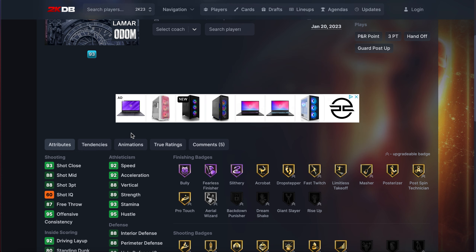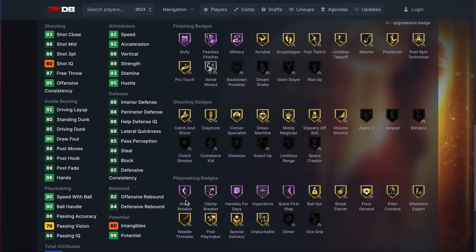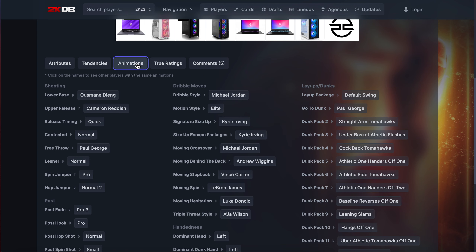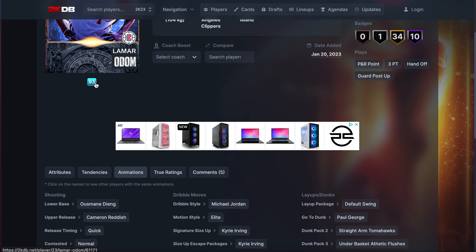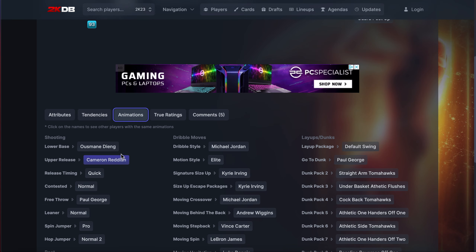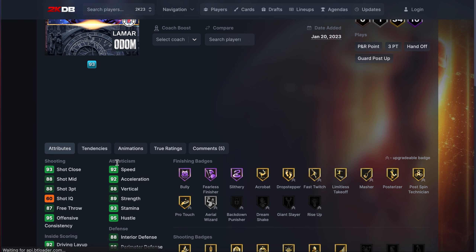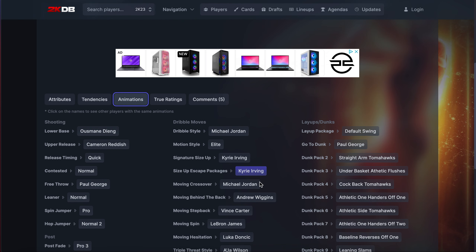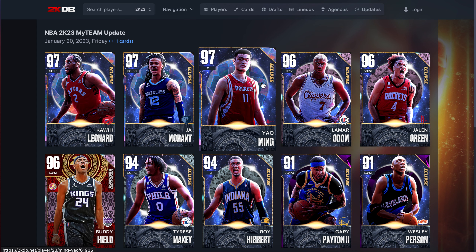Then we got Lamar Odom. I wouldn't be surprised if they changed Odom's release because people always don't like it. Stats wise he's fine at everything but doesn't have a standout stat. Does have clamp breaker, quick first step. But then — Ja-cam — okay I like it. Normal release: Chetty Osmond, Donovan Mitchell. Ja-cam's release is unbelievable — I remember I could green with this guy consistently and his three-ball was 69. Jordan dribble style, Kyrie escape. Lamar Odom is a very very good card because they changed him up.